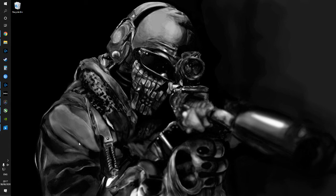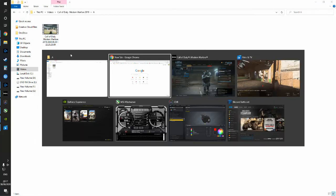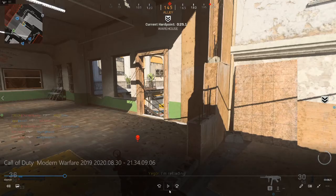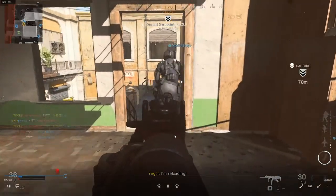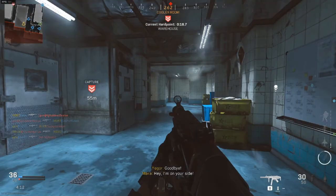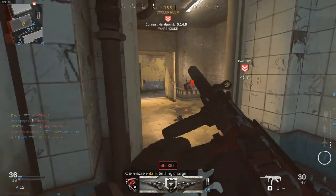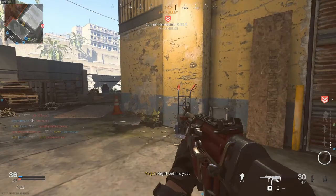Basically, the issue was that my gameplay is running fine. I'm not dropping any frames whilst I'm playing. But when I actually go to record the footage for the gameplay, as you can see here, it looks like it's not running at a high frame rate — it looks like it's running at 5, 10 or 15 frames per second. But actually you can see in the top left it says 80, 90, 100 frames per second.